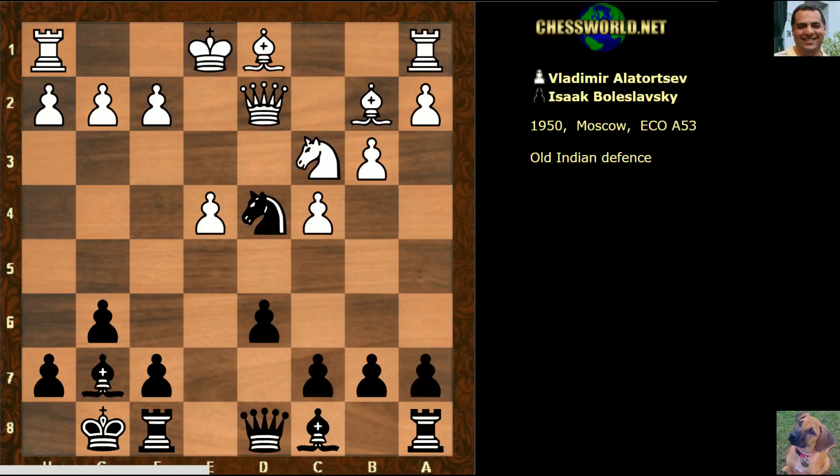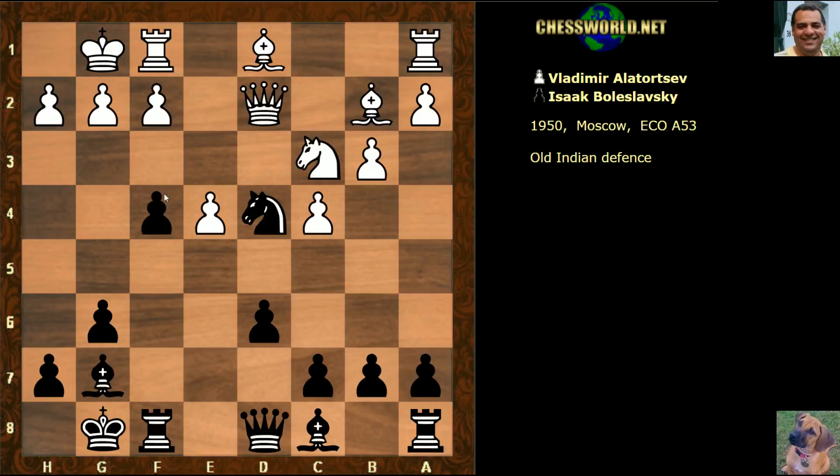It doesn't seem such an aggressive setup for white. Maintaining the Maroczy bind is nice, but it's not the end of the world for black, especially given black's next aggressive move f5. If white just routinely castled, then f4 looks pretty dangerous with ideas of f3 and a great hack attack potentially on the cards.